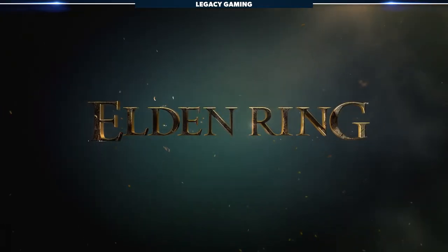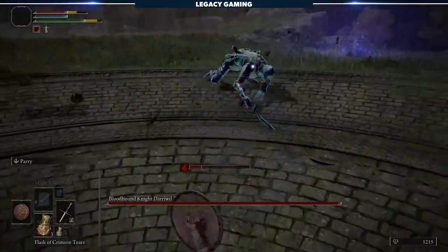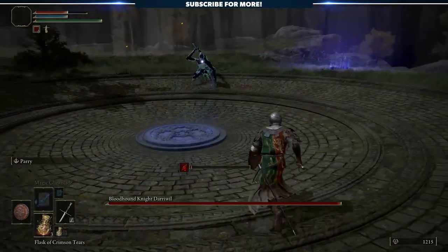Hey there friends, it's Kodiak here, welcome back to Legacy Gaming, and welcome to Elden Ring. Today we're bringing you a boss guide for the Bloodhound Knight Dariwill. You can access this boss as soon as you enter Limgrave, and you might want to do that as the reward for killing this twisted soldier is quite nice.